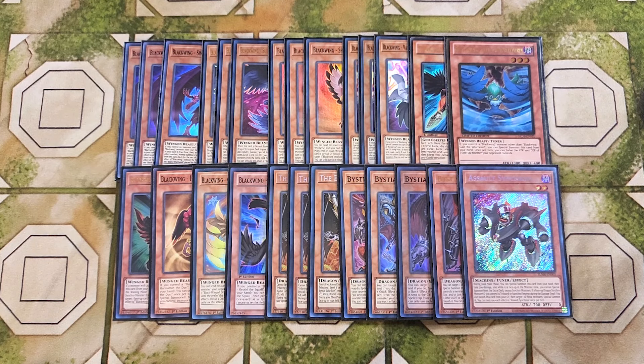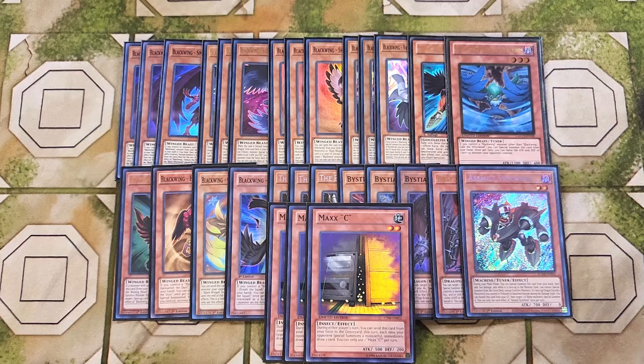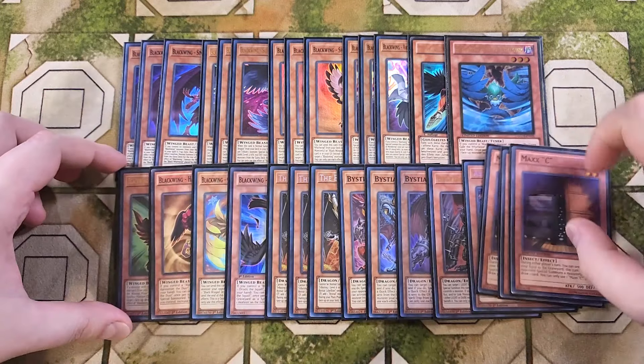For the last three cards of the deck, we're playing three copies of Max C, because it is a Master Duel deck profile. You gotta play three copies of Max C — it helps you dig into the deck and usually just makes the opponent stop playing, which is really funny. So that's it for the monsters.